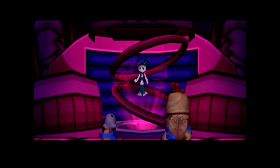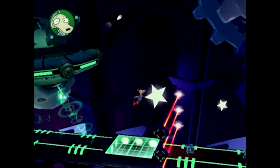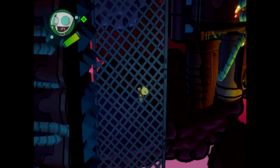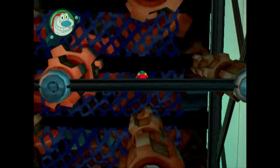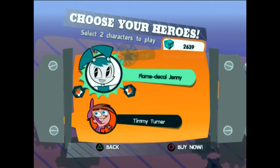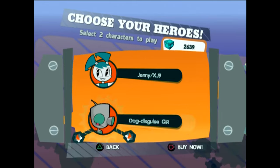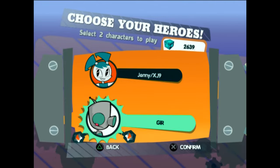They unlock hidden new playable characters, and that alone is just so cool: Jenny Wakeman, Stimpy, Rocko, and Gur, and to top it all off, all of their respective voice actors reprise their roles. These guys have nothing to do with the story, and yet they were still given so much attention. And once unlocked, you can play as them whenever you want, since Attack of the Toybots actually lets you choose which characters you play as in a stage, as long as you have them unlocked.